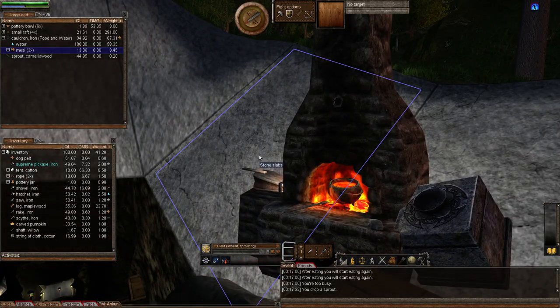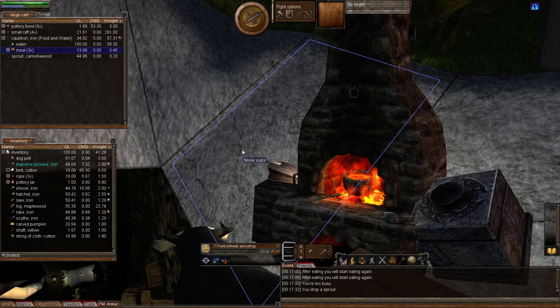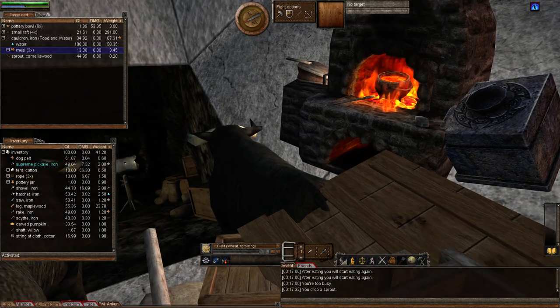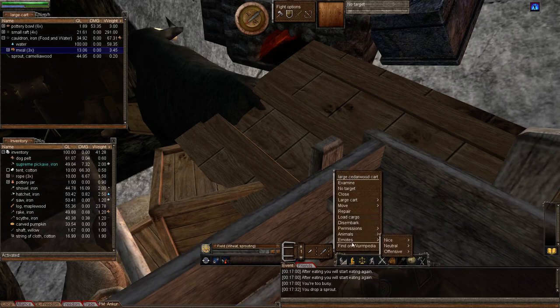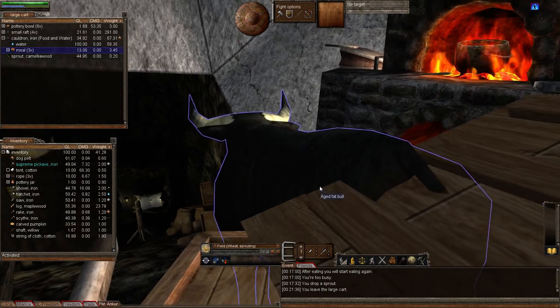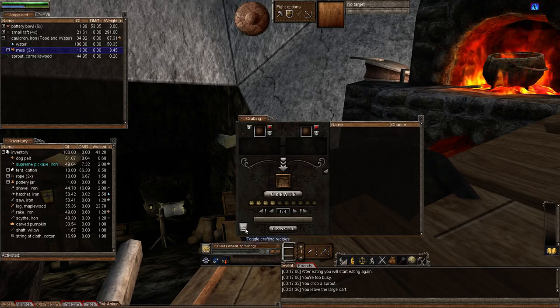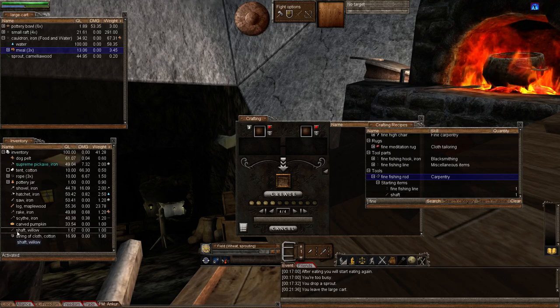Let's start on this episode of advanced fishing. The first thing we're going to need is a fine fishing rod, which is a fine thing to have. Let's jump off the cart — you can't craft on the cart. We're going to need to bring up the recipe window. We're going to need a fine fishing line and a shaft. Thankfully, I have the shaft in my cart.